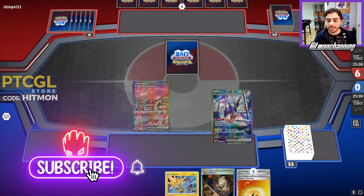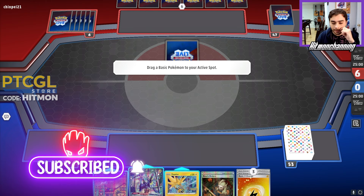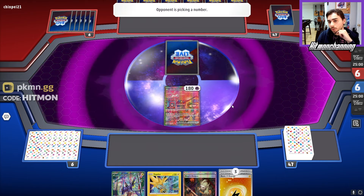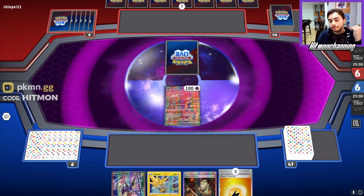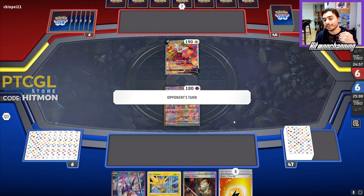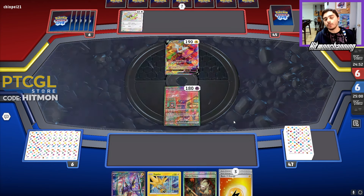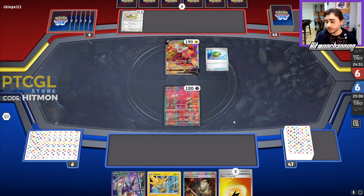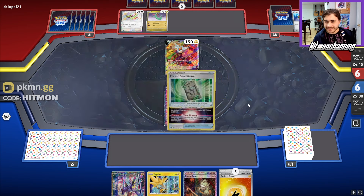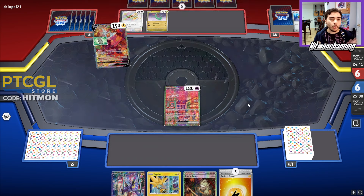We get a Mulligan and we get a kind of mid opening hand — I'm not the biggest fan of this, but we'll lead the Mew EX here and see what we're up against. I want to Maraidon and probably power up a Raikou, retreat into the Raikou, and that will enable us to start at the very least powering some things up. We can also just draw some cards with Fleet Footed. We're up against Dragapult, which is a really good matchup. Maraidon has an insane matchup spread this time around because we can just overwhelm this Dragapult deck.